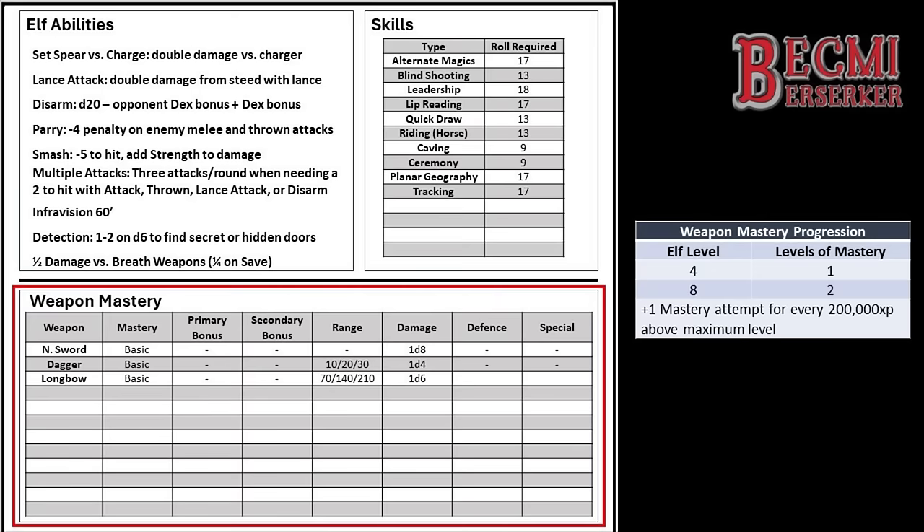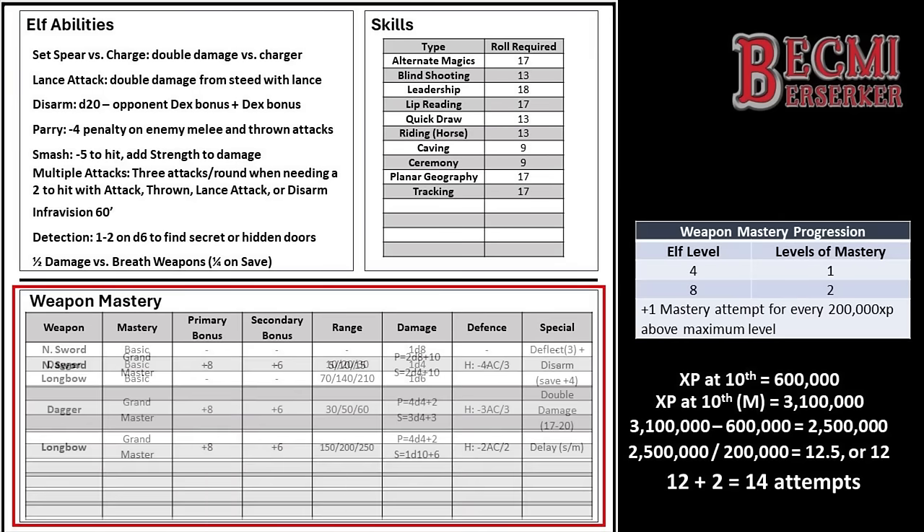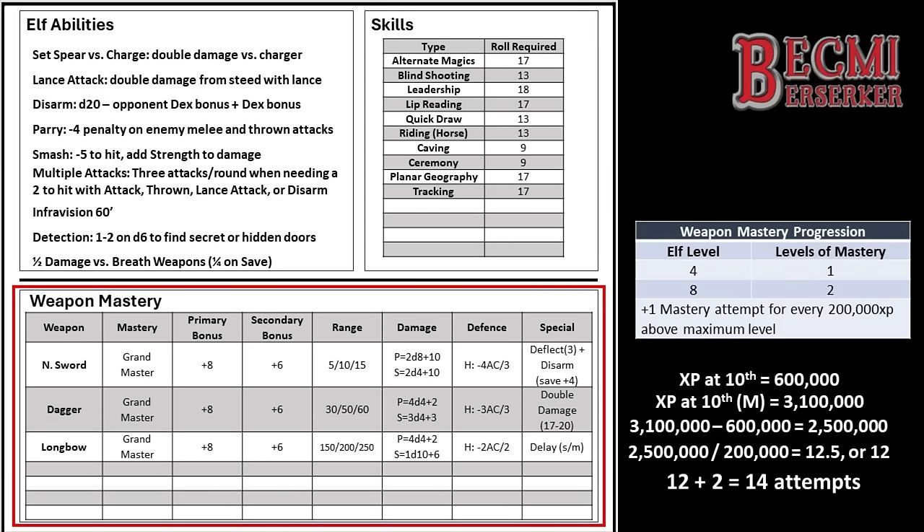Let's move on to weapon mastery. According to the table, Belrain has 2 weapon mastery attempts by the time she reached 10th level, which required 600,000 experience points, and she gained an extra level of mastery for every 200,000 experience points after that — up to her current 3,100,000 experience points, which is another 12 attempts, for a total of 14 weapon mastery attempts. She's successful at using 12 of these attempts becoming a Grandmaster of the normal sword, dagger, and longbow. The remaining 2 attempts are spent becoming an Expert in the staff. It's worth noting that Demihumans benefit from weapon mastery rules since achieving Grand Mastery takes only 4 attempts when it takes a human 5.